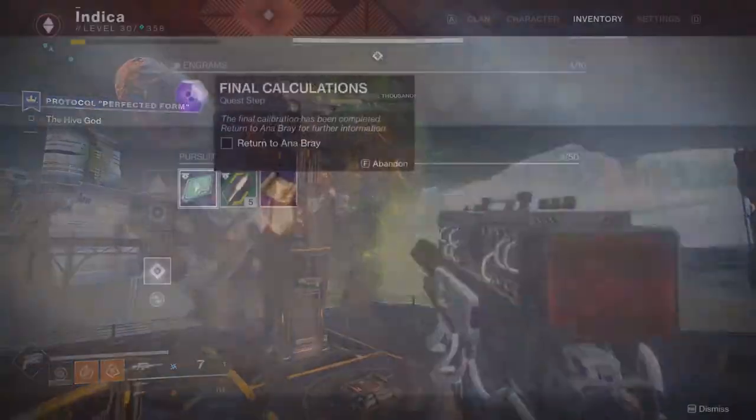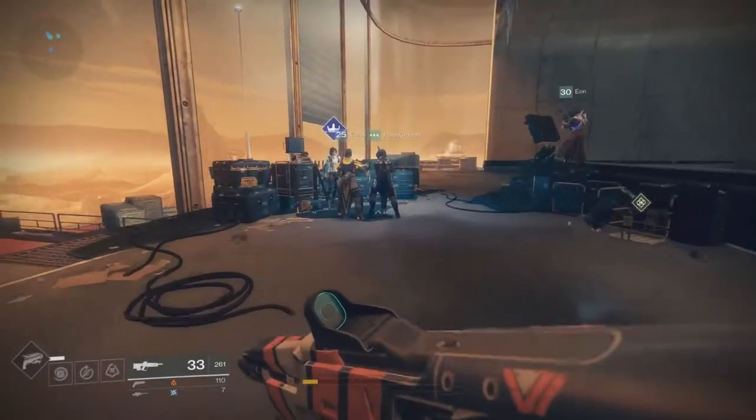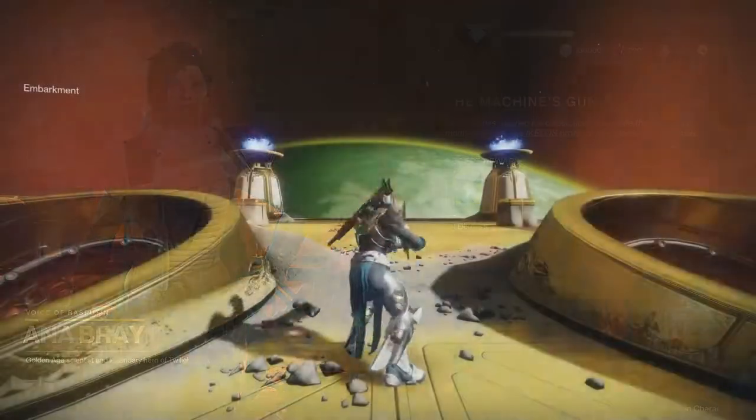After this, you're going to go to Ana Bray and acquire your Sleeper Simulant. Sleeper Simulant! Let's have an overall look at the gun and its characteristics.